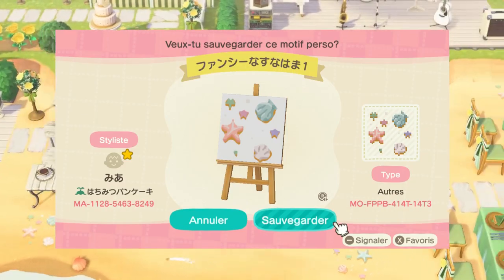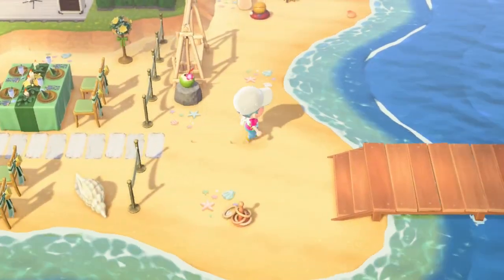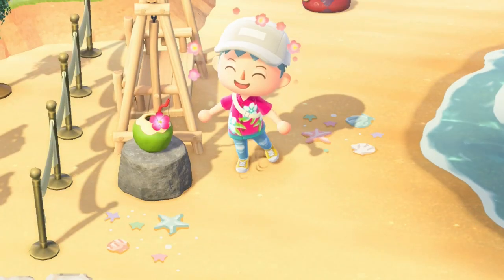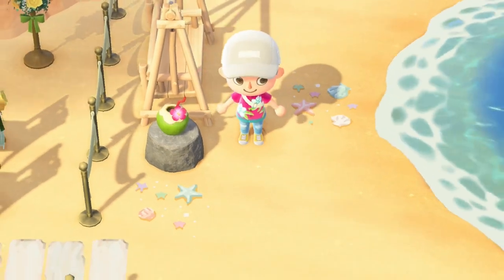Of course you can't have a tropical beach without some starfish and seashells. This design has both of these things, plus the colors are super cute. The creator also made three variations of this design so it won't look too repetitive.